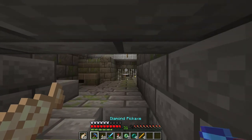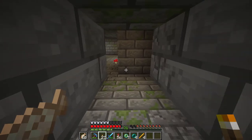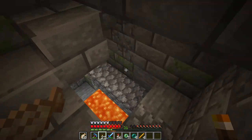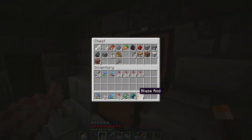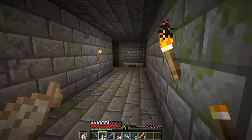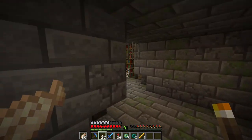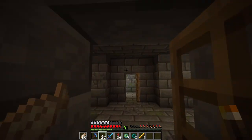A slight change of plan — we've made our way back to the stronghold. We are looking once more for the end portal. I've had a bit of an idea about what I want to do in terms of storage for these items, and I want to involve shulker boxes in this build. We're going to grab ourselves some shulker shells from the end, and I'll catch up with you guys once we make it over there.